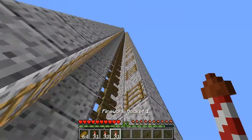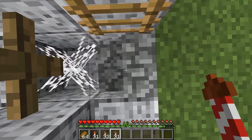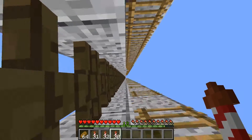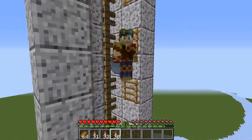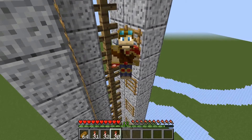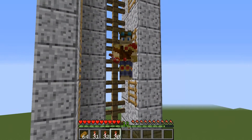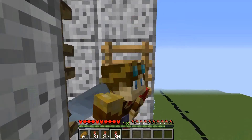I'm going to do it with rocket duration 1 so I can show you how these ladder things work and why I have them spaced out. If I look this way, look up, step to the side, press space, and fire my rocket — once I get to about there, I can look forward and land on the ladder. Because when you have the elytra open, your hitbox is only one block tall, which allows you to land on these ladders, and that's how you can dismount your elytra.